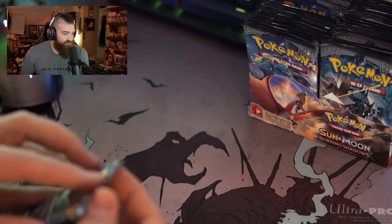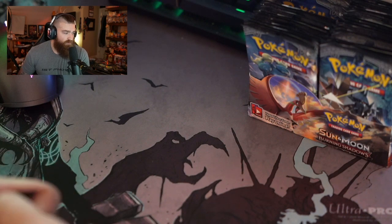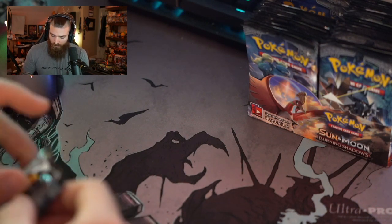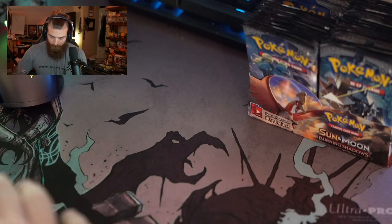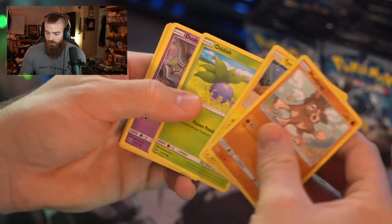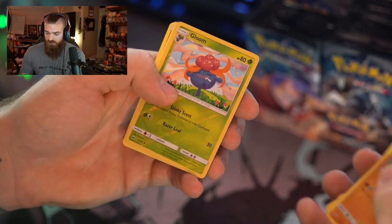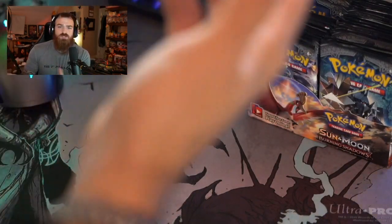This set has some really cool secret rare energy cards — there's a darkness energy, fairy energy, and a fire one, all with a nice gold border. Those would be really cool to pull. I'm using TCGPlayer if any of you are interested in checking prices. Here we go — a reverse holo Gloom and a non-holo Shiinotic.